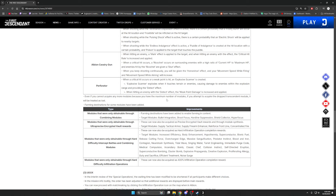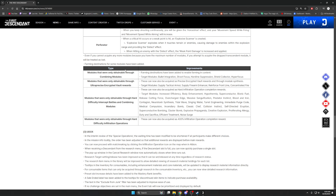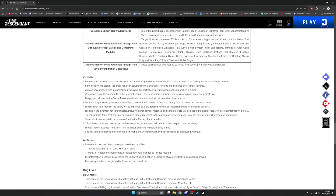Even if you can't acquire more modules because you're at the maximum, if you attempt to pick up a dropped transcendent module it will be treated as lost and go to your mailbox. Make sure you walk over and try to pick it up so it counts as lost. Farming destinations for some modules have been added — modules you could only get through combining now have actual in-game farm locations. Shot Focus in particular is now farmable, so go check that out.